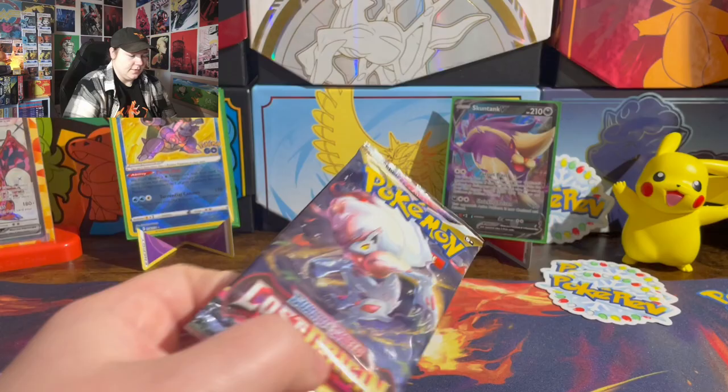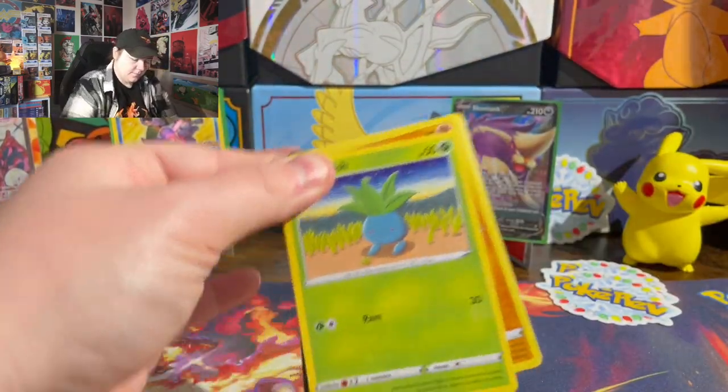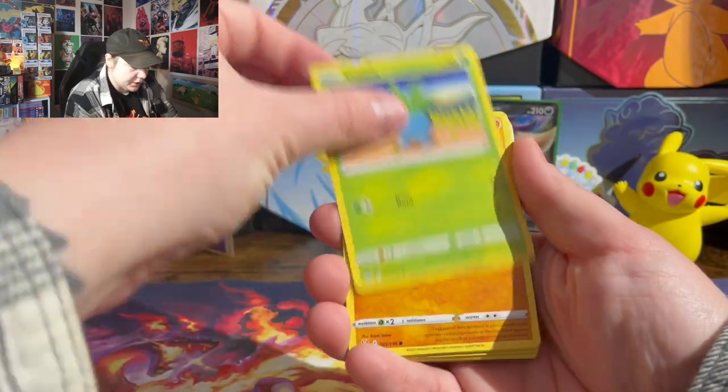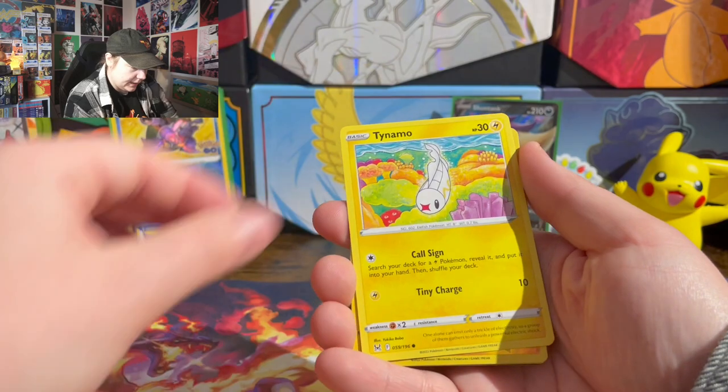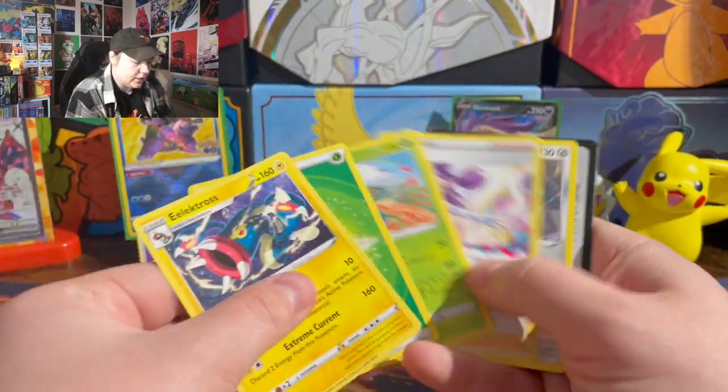Extra bonus pack is Lost Origin. Got Oddish, Growlithe, Seadot, Slugmog, Tynemo, Electric, and Electros.